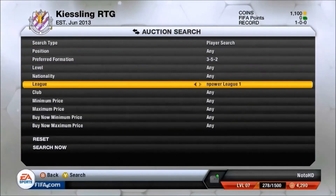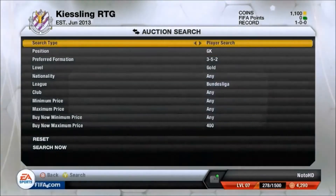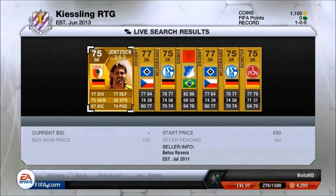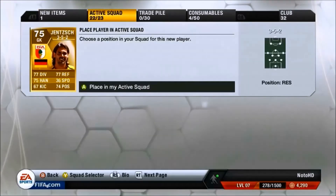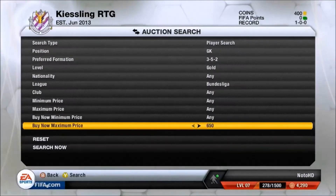We are now buying a player to fit in our squad. We need a Bundesliga team because Kiesling is from the Bundesliga. We are looking for a goalkeeper — Gomis, I think, first, but we can't afford him. We can afford one who's a bit rubbish. There we are — the first keeper of our game is Jensha, a German name. Welcome to the club! He will go straight into the team as a goalkeeper. We've got 400 coins.